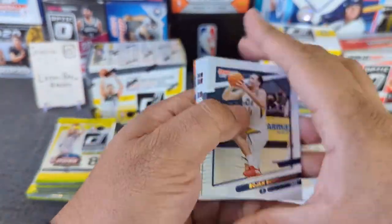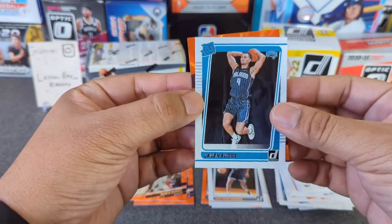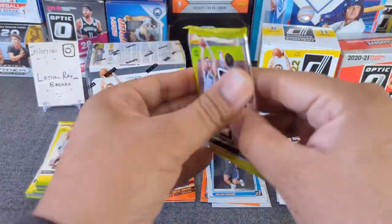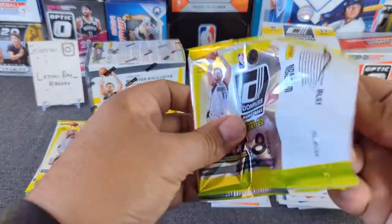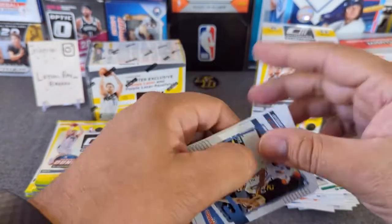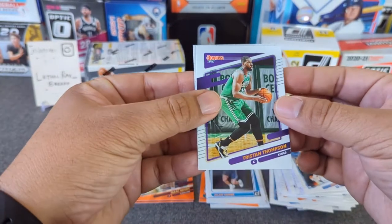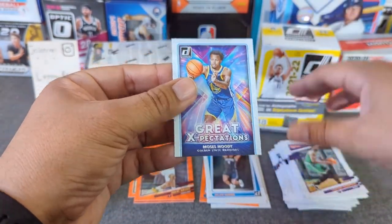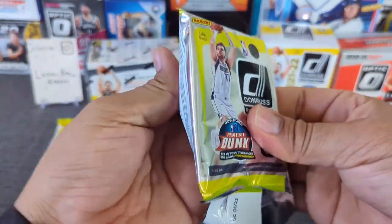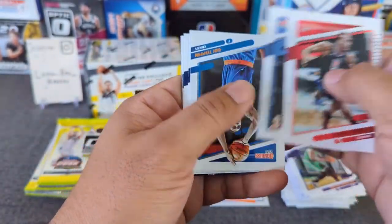Here we go — base, base, base. Here's a rookie from the Magic, Jalen Suggs. And then Okoro, pretty cool looking with the orange. I think this might be my first time ripping 2021 basketball actually. I did not open any Hoops. I know the draft class is very weak — I mean, come on, look at it. Moses Moody. But you never know, maybe it'll get better as we go.